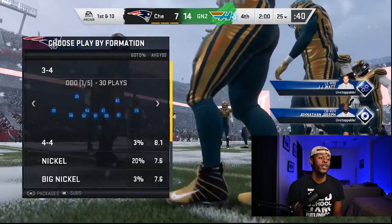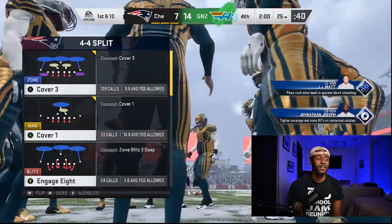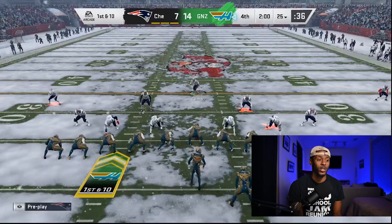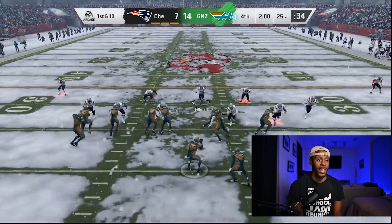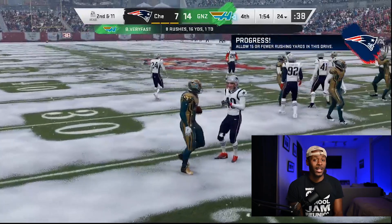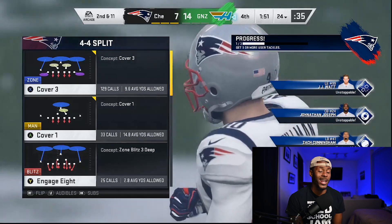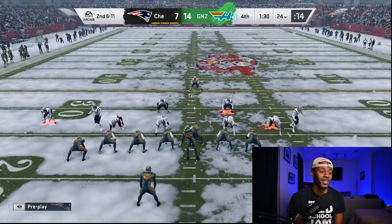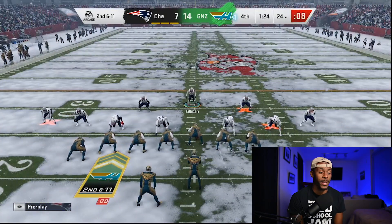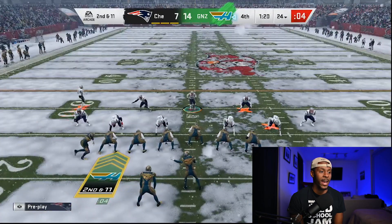Now mind you guys, this isn't going to work every time. Tackles for loss is very tough. But for me this has been the best way to do it, because I know the computer is going to run, and I know this formation almost guarantees me the A-gap. As you'll see here, Pat Tillman comes down and I still get the tackle for loss. I'm going to run Cover 8, spread out my offensive line and my linebackers, which is pretty much giving me a goal inside of A-gap because everything else should be picked up. And then all you have to do is take your Pat Tillman card, get through that A-gap, and get that tackle.